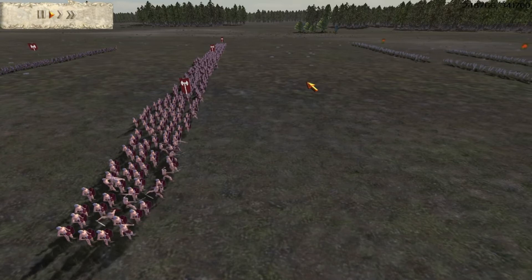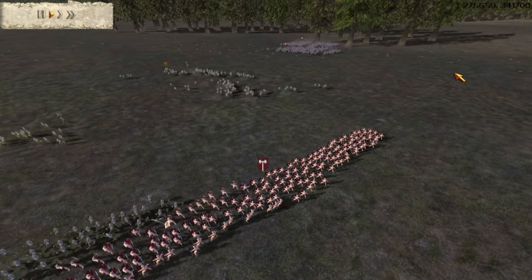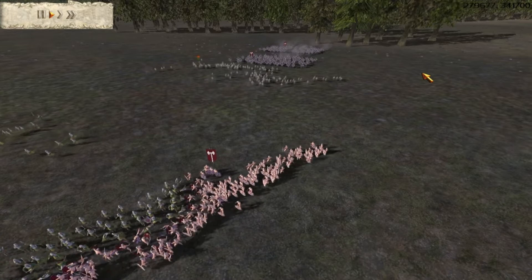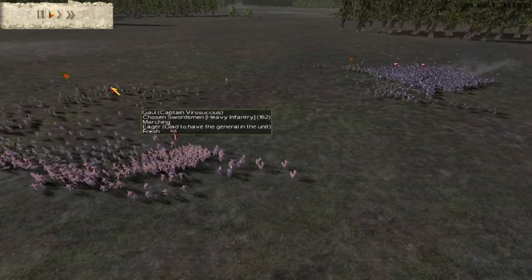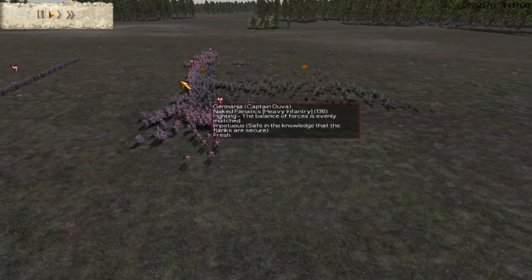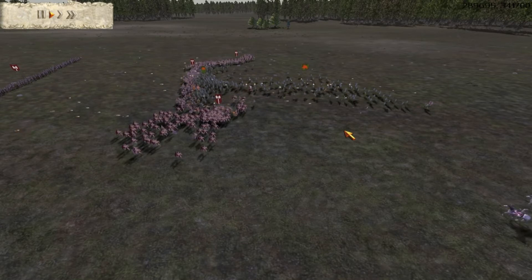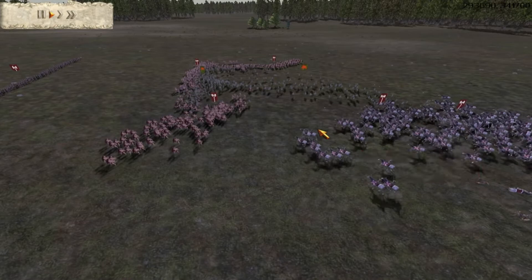Now as the swordsmen start the fight, I reveal my gothic cavalry. One of the enemy units realizes it and turns around so that they won't be outflanked. But this gives me an opportunity to outflank some of the enemy troops with my naked fanatics, and I charge this unit with my gothic cavalry, after which I am able to perform a hammer and anvil strike and rout the enemy. This way I win the battle without losing too many soldiers.